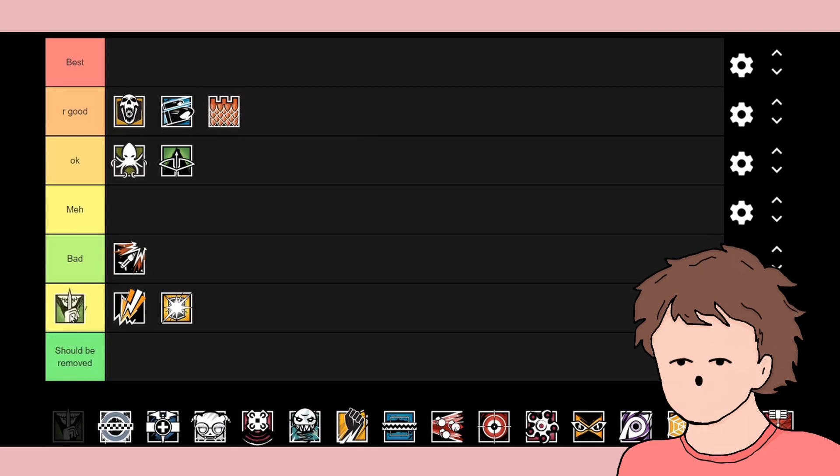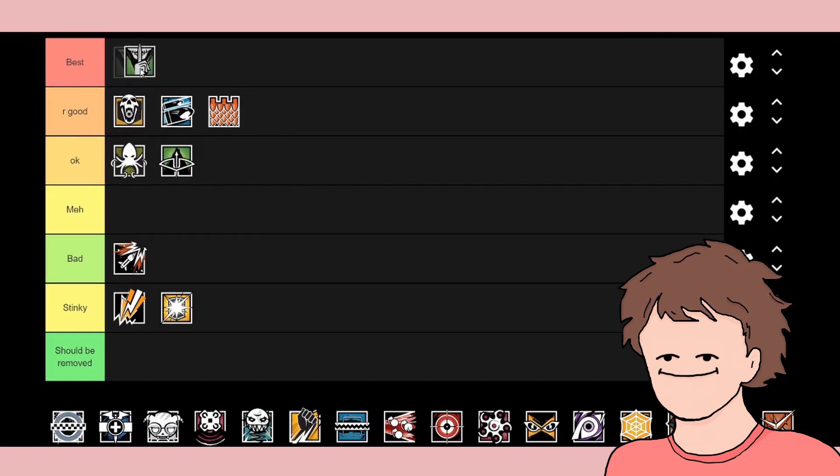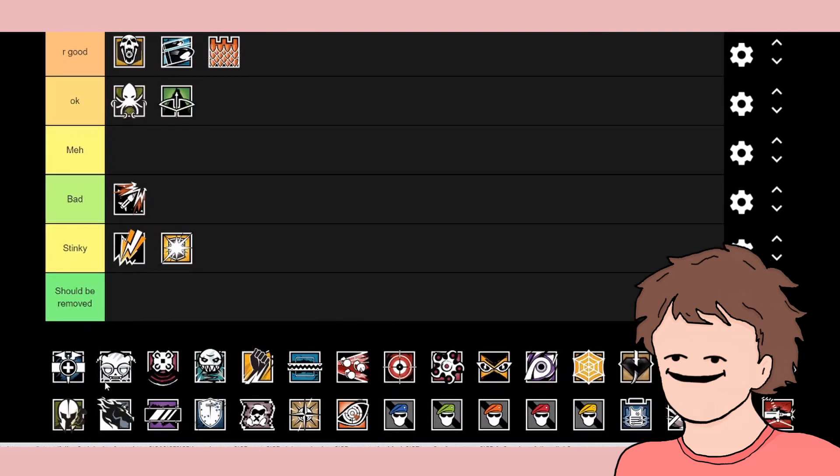Caviera is a stealth character and she's actually really good. I put her in best because it's a really good feeling killing someone and then being able to see the other players on the map. There's also an unknown character I don't recognize — I'll put them at the bottom and come back to them.